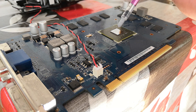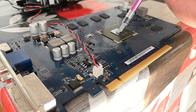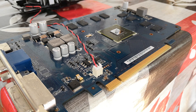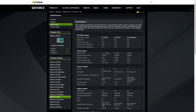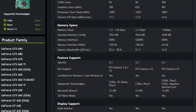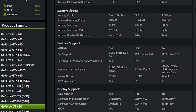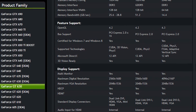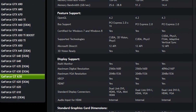The GT630 came in a couple of different variants. Aside from some having DDR3 VRAM and others GDDR5, these cards can also be found in both Fermi and Kepler versions. I can't be sure what sort of performance difference you should expect between the two, but my Fermi model here is pretty weak — not to mention driver support for it has ended. But let's overclock it.